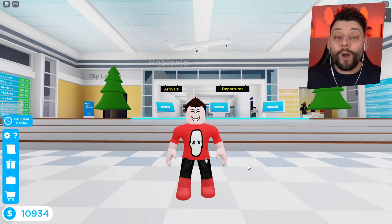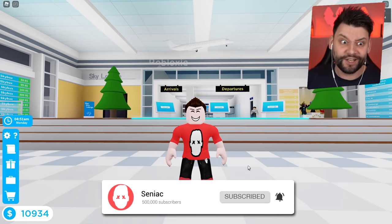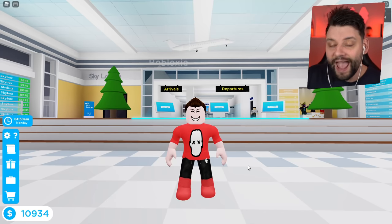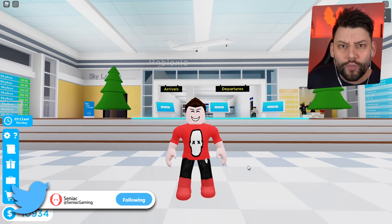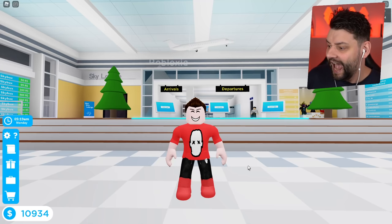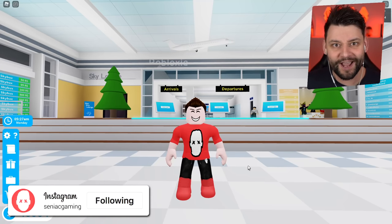Hey guys, my name is Sully and welcome back to the episode of Cabin Crew Simulator, where today they have dropped a brand new update. It's actually a huge one. You can now get the brand new A380 — a big boy plane. There are now brand new missions, badges, new first class seats, and more customisation options when editing your aircraft.